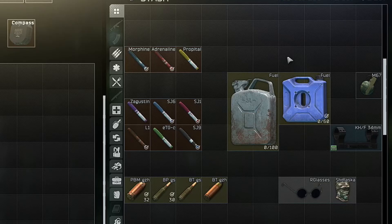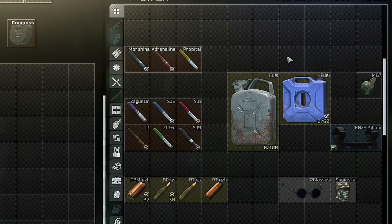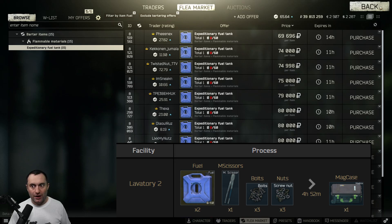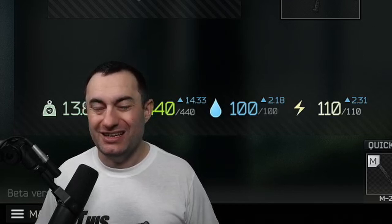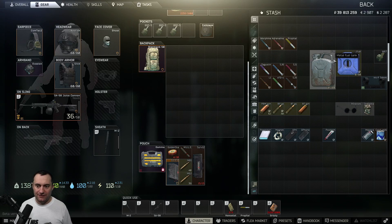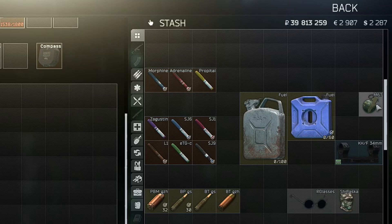Found-in-raid fuel is worth a ton of money because even if it's empty after burning it in your generator, you can still sell the blue canister for 60 to 70,000 because people use them to craft mag boxes. So I find found-in-raid fuel, and it always comes with me — I don't care what else I've got. I'll throw other stuff out because it saves me the money of buying fuel. I can burn it for free and then sell the metal ones for 20 to 30K for people crafting grenade boxes or flechette ammo. If you find a found-in-raid one, you can burn it and still sell it and make a bunch of money.